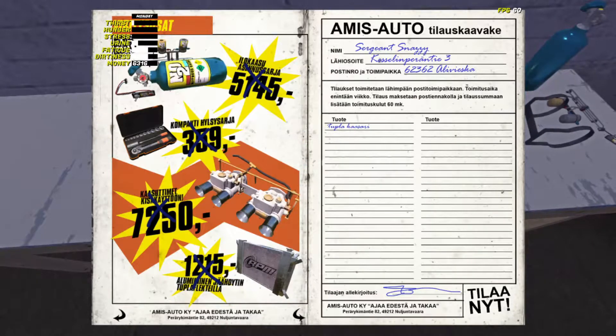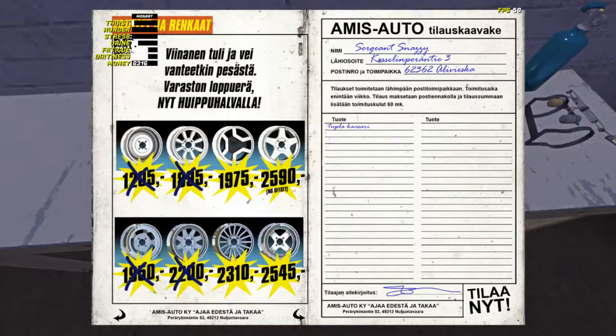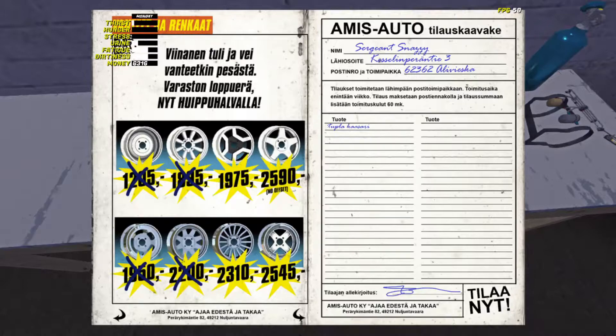I want to order the twin carbs too, because I want to get the achievement for the Satsuma GT trim — where you bring the Satsuma back to its optional GT spec. That means you get stuff like the window louvers, the spoiler, the shift tunnel console, and things like that. I'll order that for now.